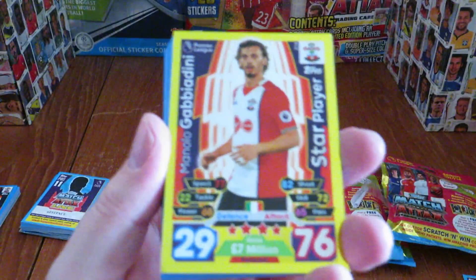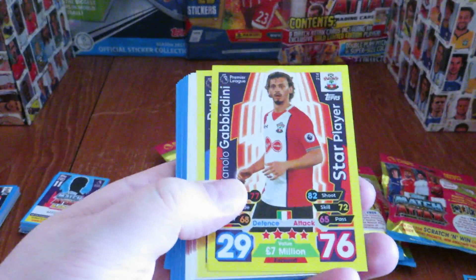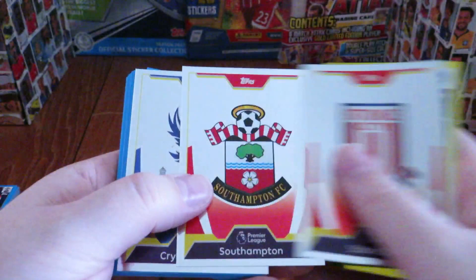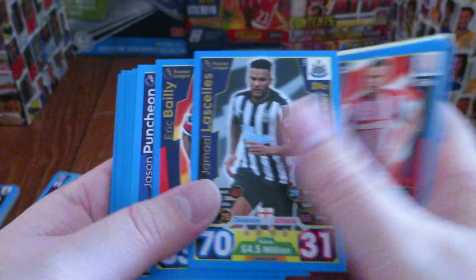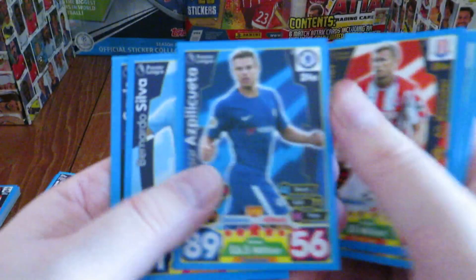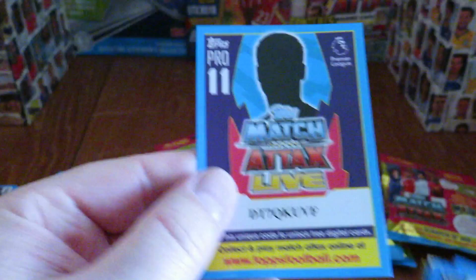Pack three starts with Manolo Gabbiadini star player of Southampton — totally not the star player, with huge blame on his shoulders from the Italian playoff. Then Lewis Dunk star player from Brighton, plus Stoke City, Southampton, and Crystal Palace badges. Base cards include Eric Dier, Nathan Redmond Speed King, Gabriel Jesus Super Striker, a Liverpool All-Rounder, and Atsu Speed King for Newcastle.